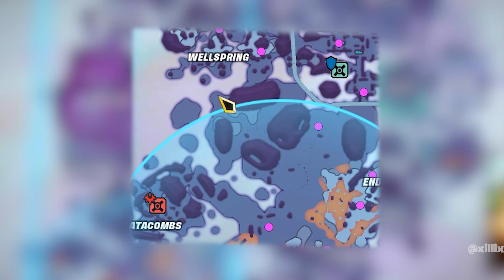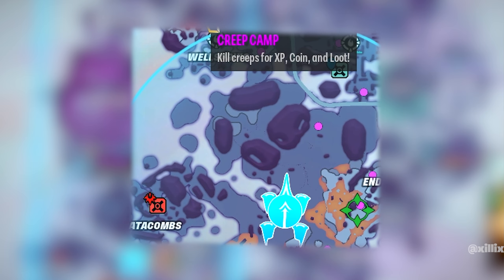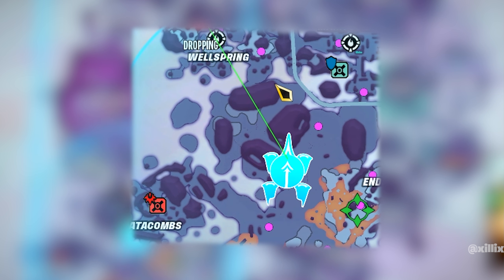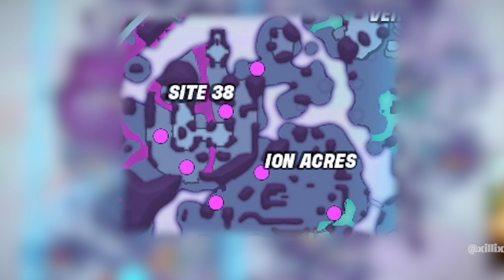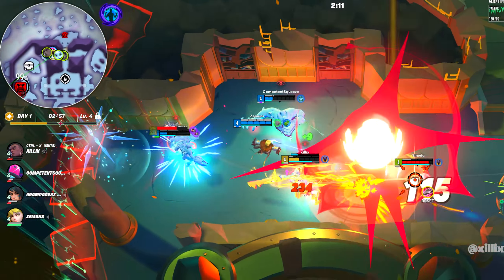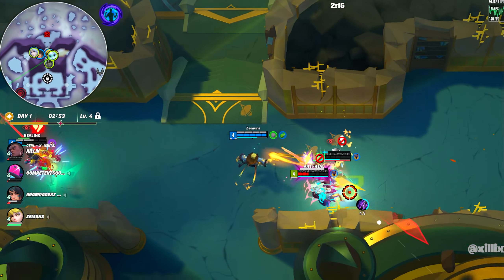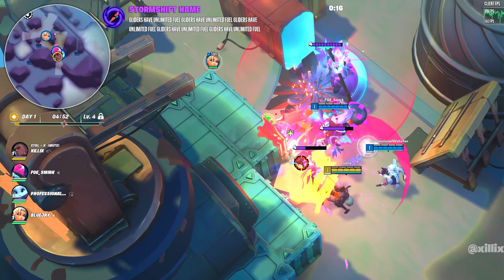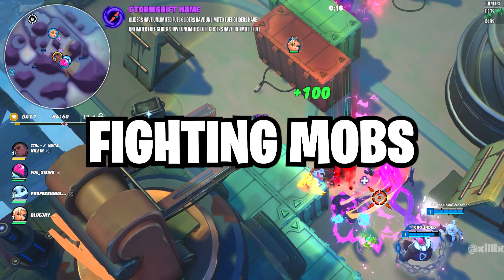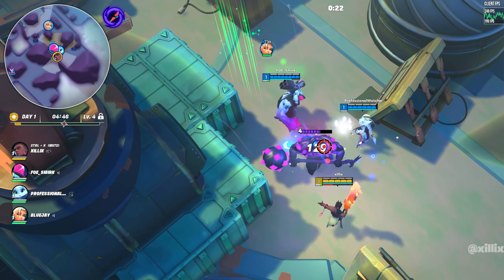A few things to note while dropping: look for vault icons — one with an armor shield and a red one — because armor is very useful and some abilities from vaults are great too. Most importantly, look for spots with purple circles, because that's where you get your XP and items. You want to reach the soft cap before anyone else does, especially before fighting at lower levels, since more levels means more abilities unlocked.